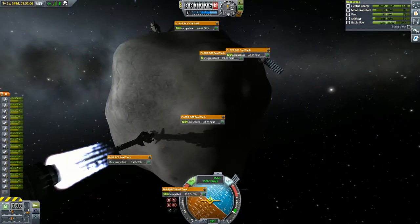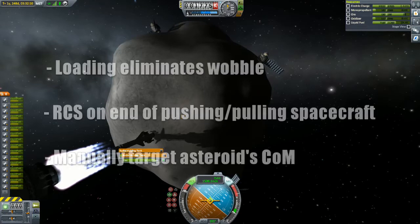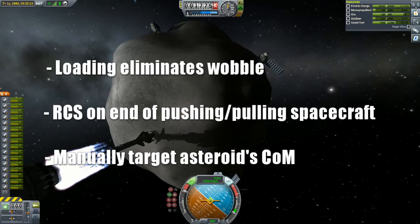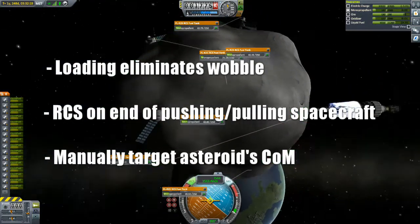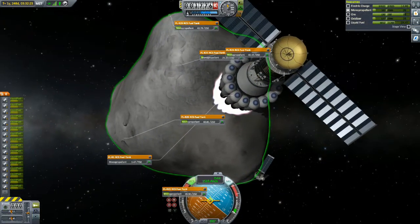There are three key points to successfully piloting an asteroid. One: loading a saved game eliminates excess wobble from your maneuvers. Two: you only need RCS thrusters enabled on the far point of your pushing or pulling spacecraft. And three: you will get a more efficient controlled burn with minimal RCS correction if you precisely and manually target the asteroid's center of mass before every burn.